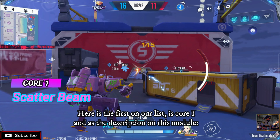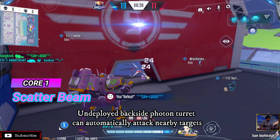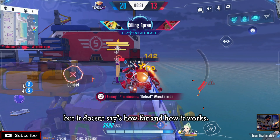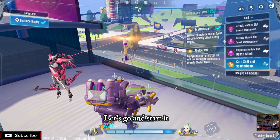Here is the first on our list: Core 1. As the description on this module says, the undeployed backside potent turret can automatically attack nearby targets, but it doesn't say how far or how it works exactly. Let's go and start it.